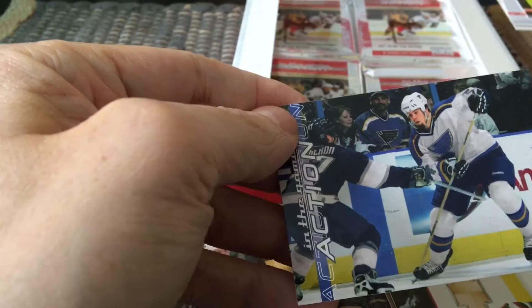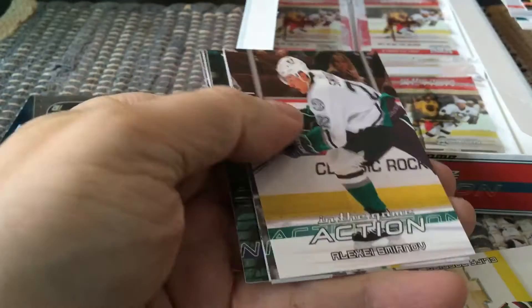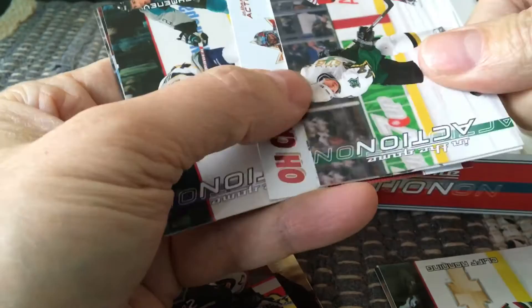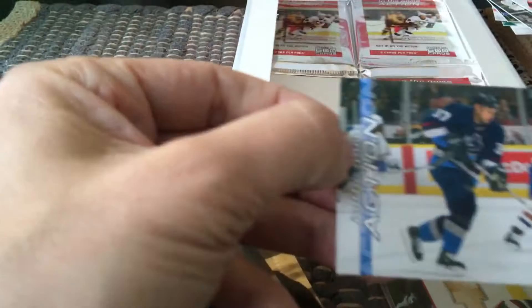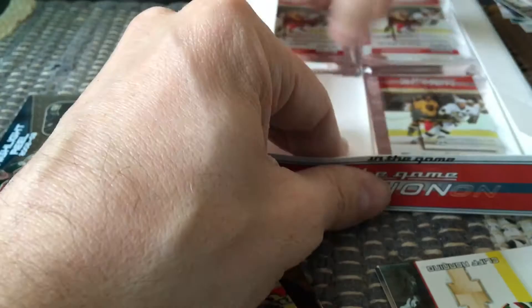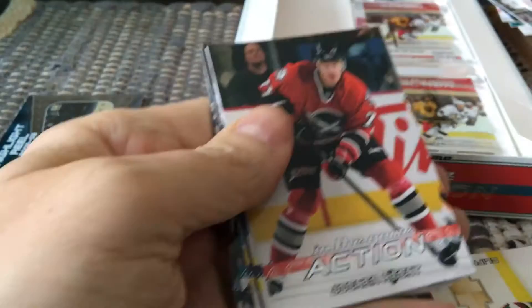All base as far as I can tell — no dividers or blank cards in here, so this is before they did that. There's another insert, and I think this one is a bit dinged on the corner — if you can see that it's a little bit messy and dark over too. Nothing to write home about. This is a long break — we hammer through all of these base cards.